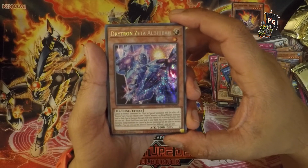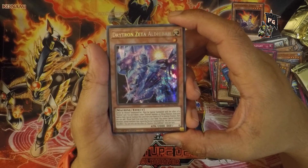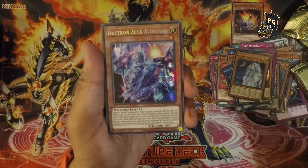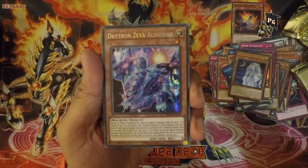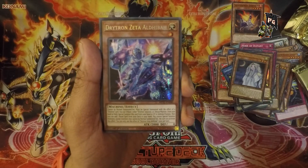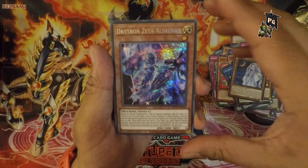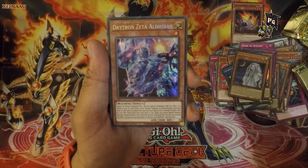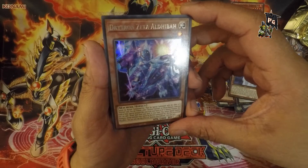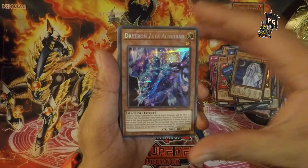Drytron Zeta Aldhibah — the L-D-bar, do you wheeze it out? L-D-bar, L, Aldhibah? Drytron Zeta Aldhibah — it's fun foiling, same as the Dogmatika cards. I'm assuming it's a spaceship-stabbing kind of machine because it looks like it's in space and it's got a sword. The only reason you have a sword in space is to stab spaceships — why else would you have a sword when you could just have a gun?